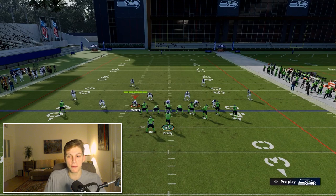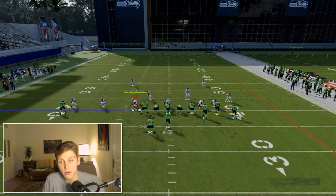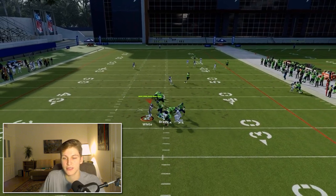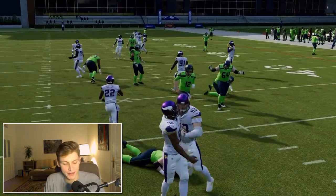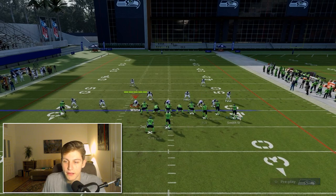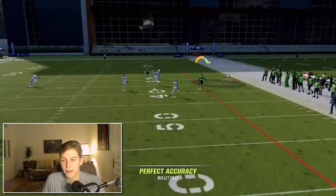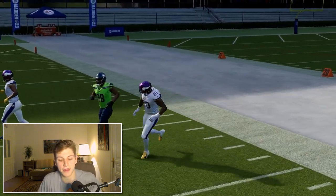Against man coverage — if you have someone with Short and Elite on that corner route — we got a step. Cover 2 Man: snap the ball, he lights up, we get a step very easily. Corner routes with Short and Elite do a great job against man coverage, so against any stock coverage we're going to do fine.